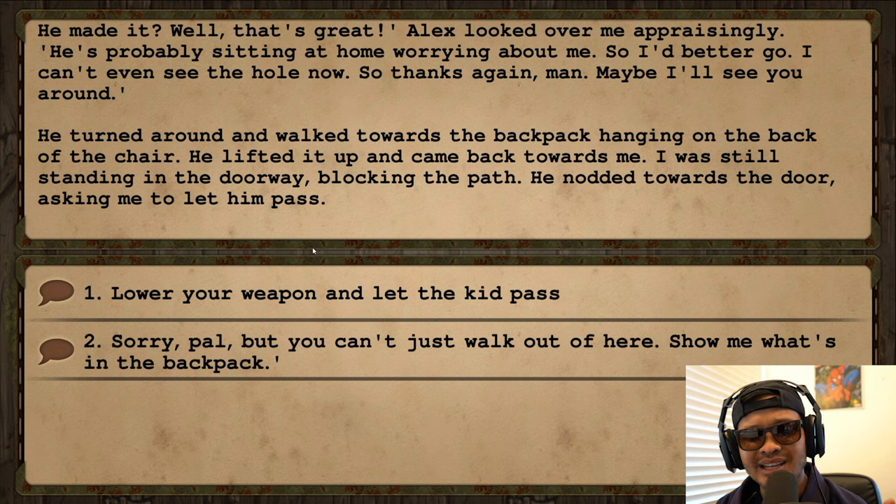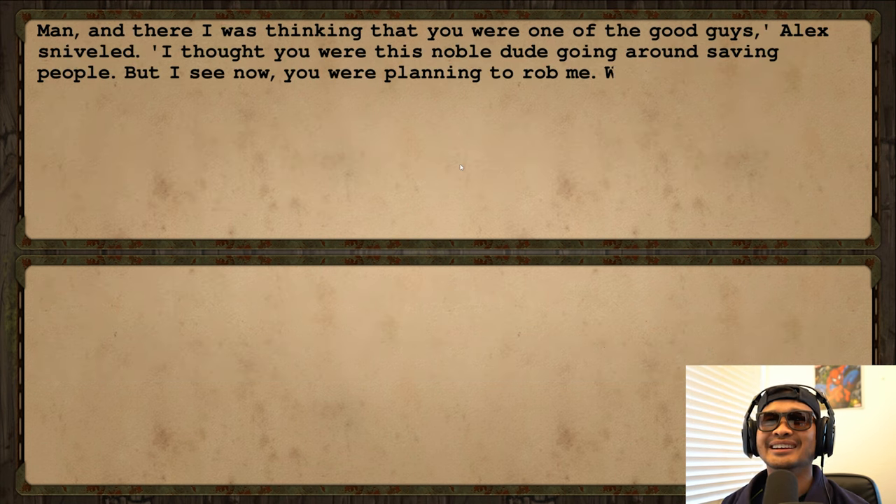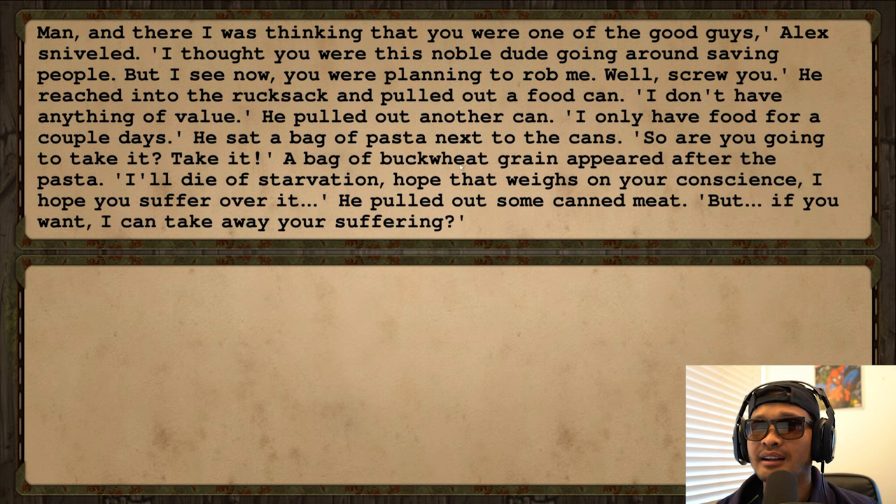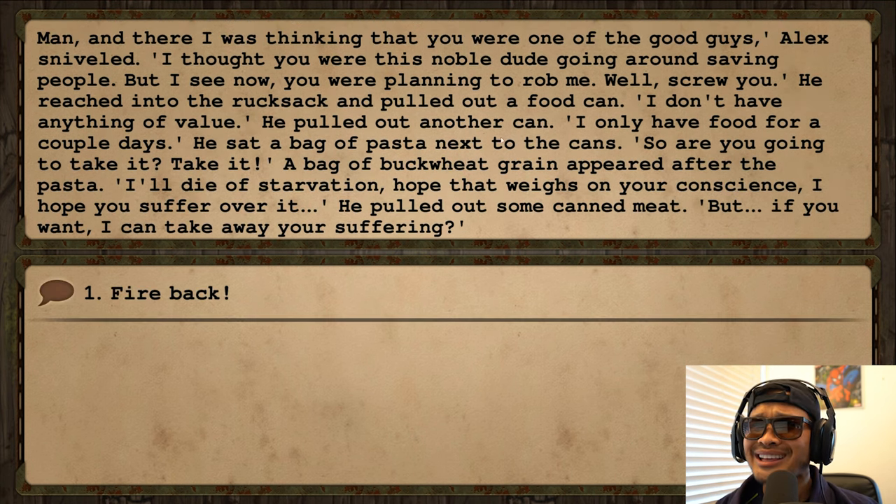He nodded toward the door asking me to let him pass. I don't want to lower my weapon — last time I remember what happened. Let's do option two. 'Sorry pal, but you can't be walking out like that.' 'And there I was thinking you were one of the good guys,' Alex sniffled. 'I thought you were this noble dude going around saving people, but I see now you're planning to rob me. Well screw you.' He reached into the rucksack and pulled out a food can.